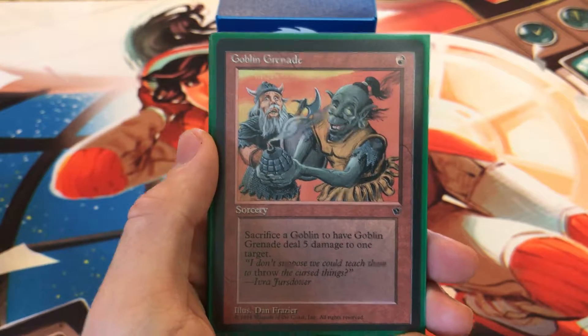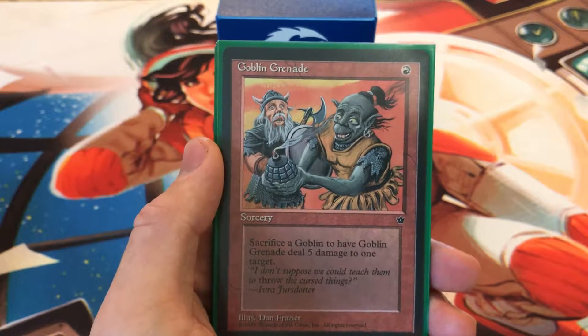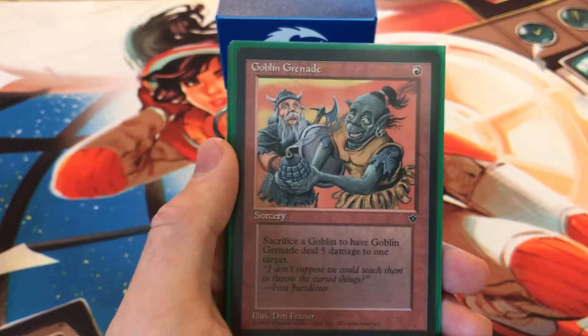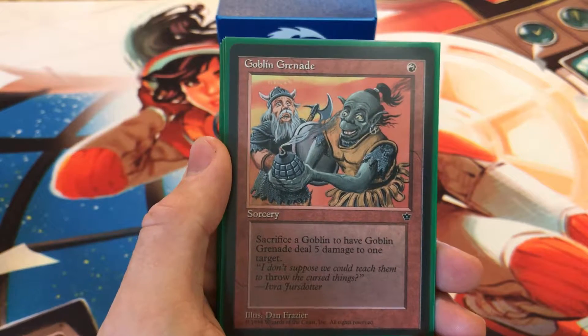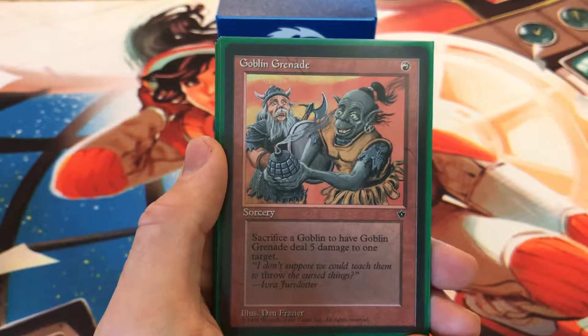Its cost is one red mana. It's a sorcery — you sacrifice a goblin to have Goblin Grenade deal five damage to one target. I decided to add this to my goblin deck and I definitely want to get a few more copies, because this is absolutely perfect for it. This works really well in a goblin deck that does a lot of sacrificing and recursion, which is exactly what my deck does.